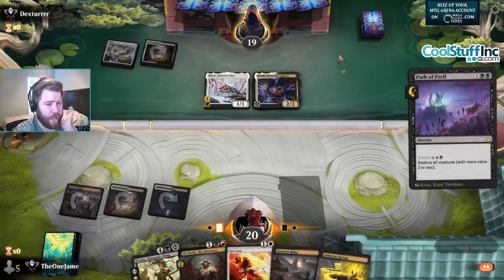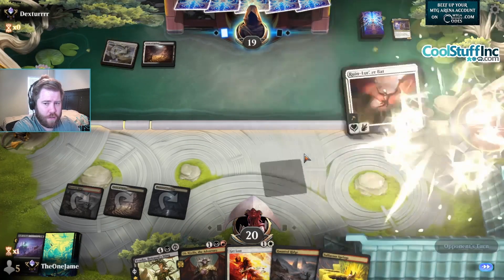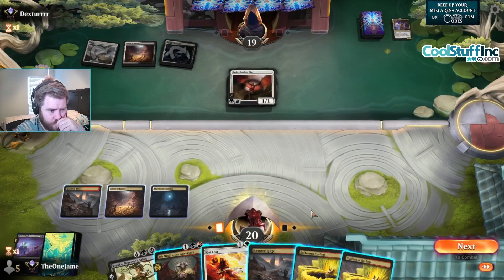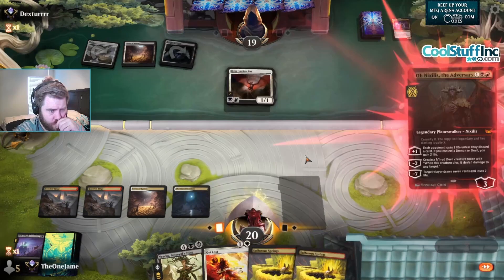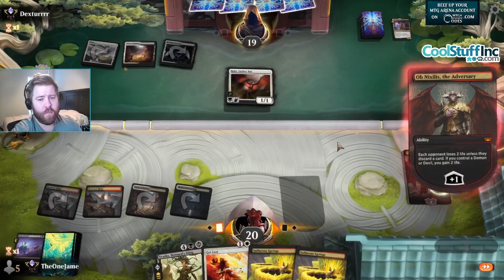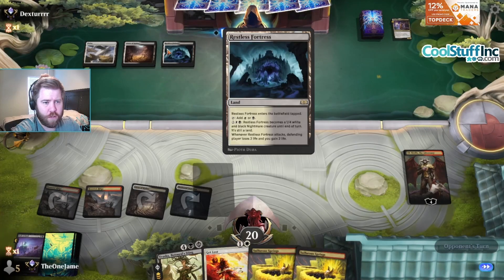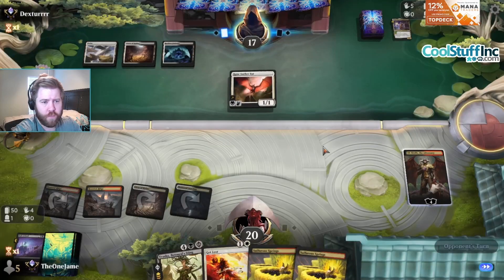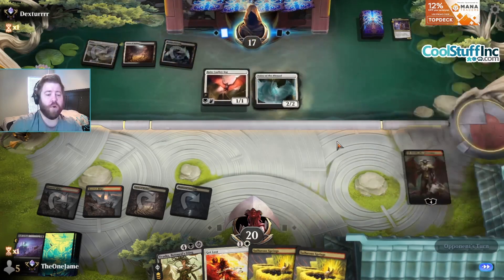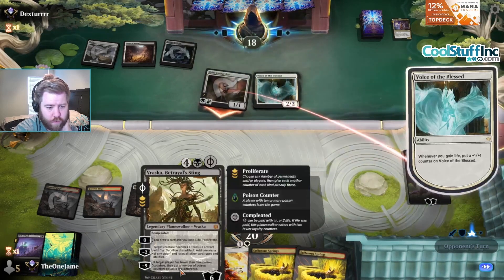Whenever you've gained life it explores — okay, so we're playing Orzhov lifegain especially with the restless land. They're probably gonna kill this with Bitter Triumph. Voice of the Blessed — okay, that's a really good one to Get Lost, or just Vraska honestly.